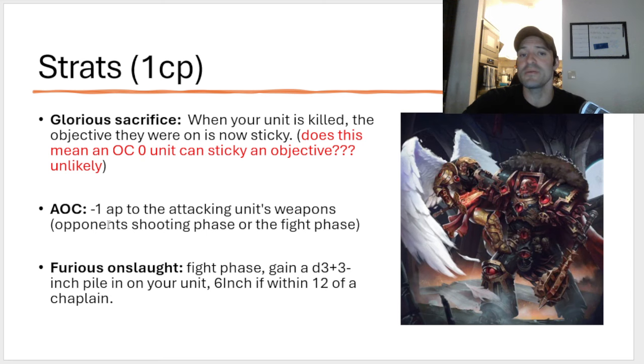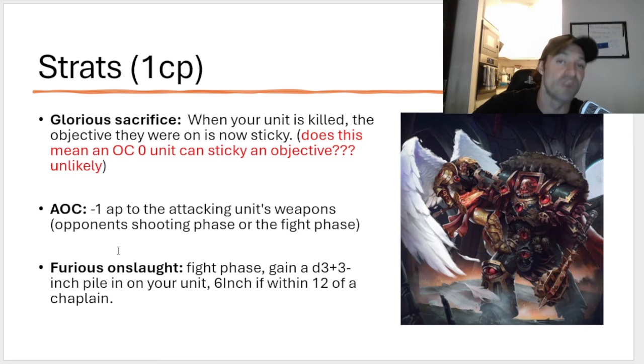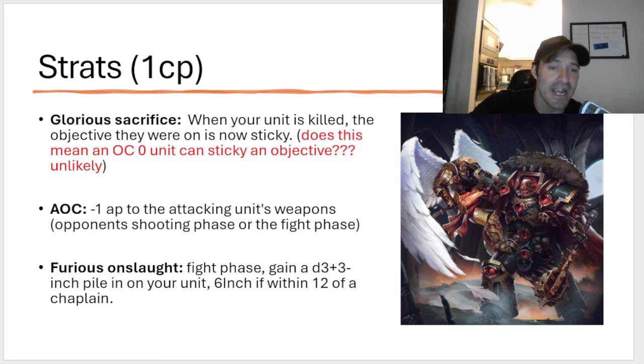Armored Contempt is great — everyone loves it. Furious Onslaught: fight phase, gain a D3 plus 3 inch pile-on for your unit, or a 6 inch if you're within 12 of a chaplain. This is actually a very good stratagem. It will allow you to make certain charges that give you pile-ons into units that your opponent wasn't expecting. You can use this to charge a closer unit and move-block yourself with your own models so that you can't get base to base, then use your pile-on to tag a different unit. That means you can tag multiple units to cause real big problems against enemy gun lines. I actually love this stratagem — I just desperately wish it was in a different detachment.